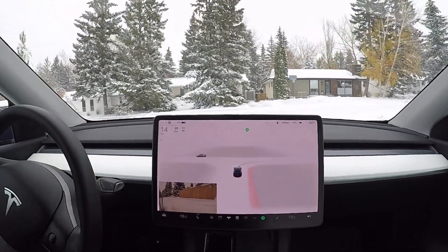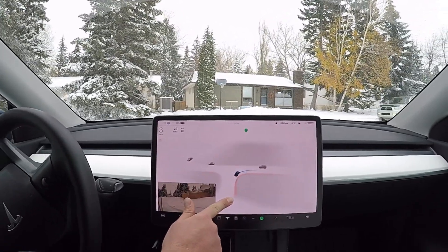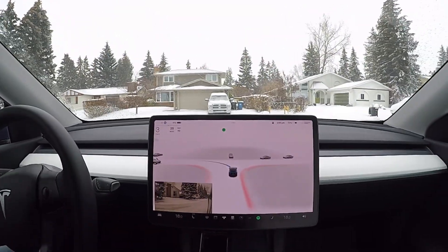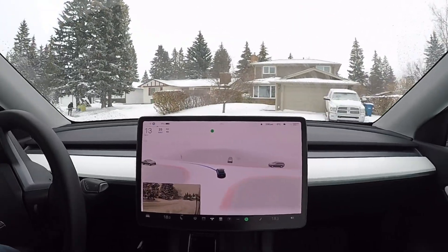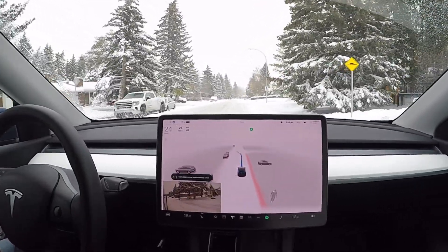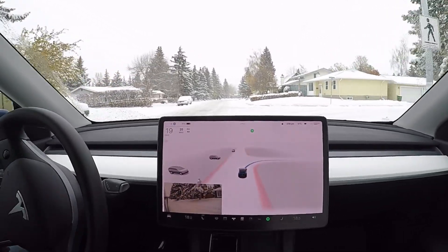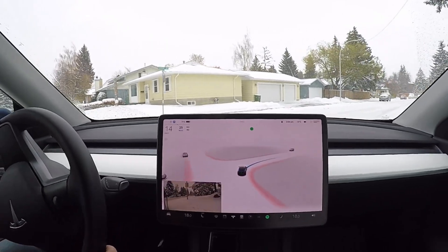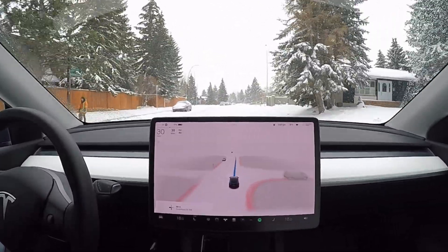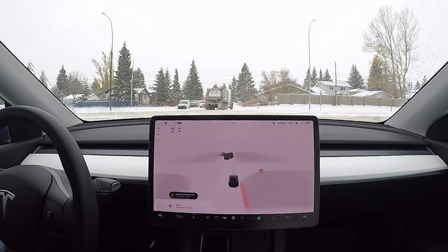Slows down nicely for the intersection. There's a car approaching from the right-hand side — it's clear on the left, so it should be able to do this maneuver. Excellent. Slows down and does the maneuver very nicely. I really really like this drive. It goes over a hump — I feel like it did slow down a little bit for it. Getting a little bit too close to the curb over there. It sees the stop sign, stops, and now should start creeping forward.